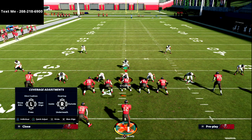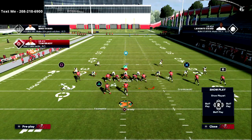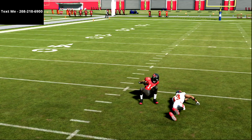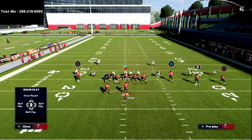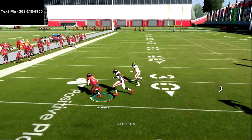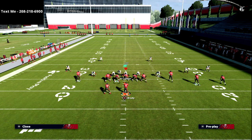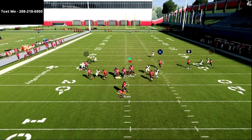Against a cover zero blitz, mesh is so good — you're going to get a free release on everybody and your post route is wide open over the middle, and your out route is available too. Against a cover three blitz — a popular tactic — if you get blitzed, throw your running back route right there, no questions asked. If they're usering the running back, then throw where the opening is: low ball to the post, easy read.